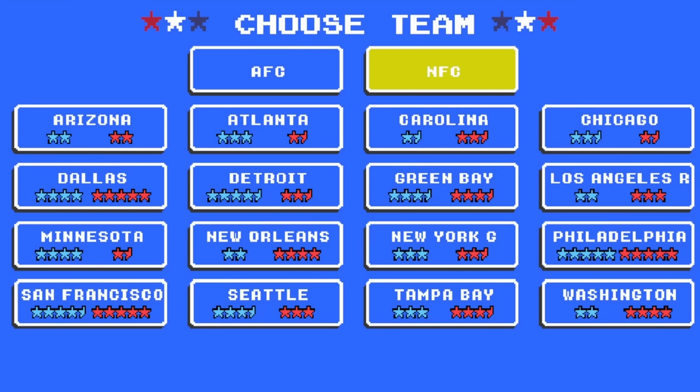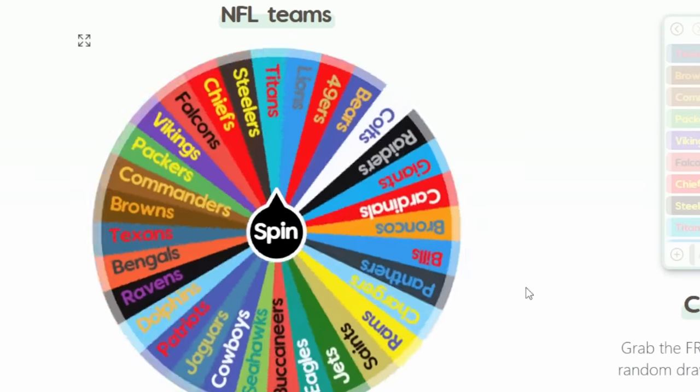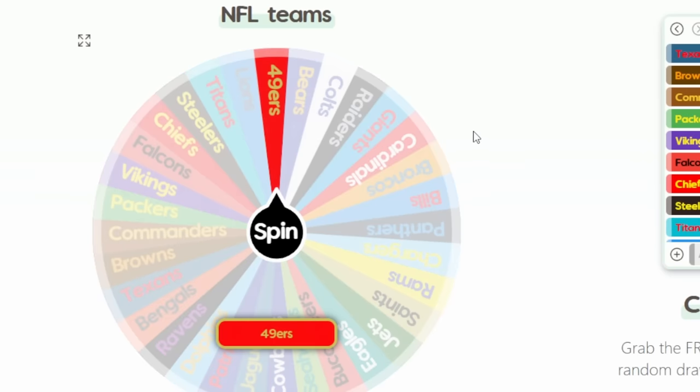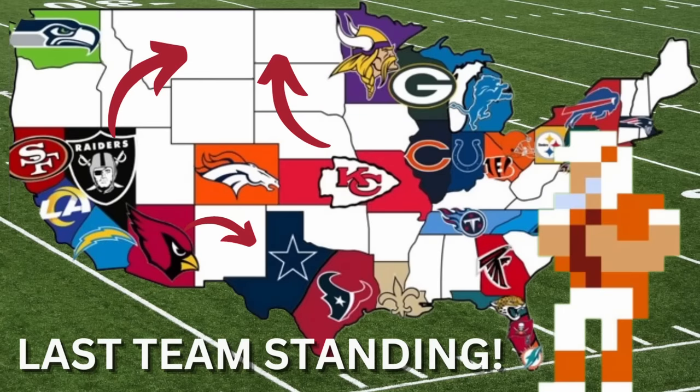So enough of me rambling, let's go see what matchups we encounter and who will be the last team standing in NFL imperialism. First team — the spinner chooses the San Francisco 49ers. Arrow spin: it looks like they're heading southeast, which puts them against the Los Angeles Rams in our first game.